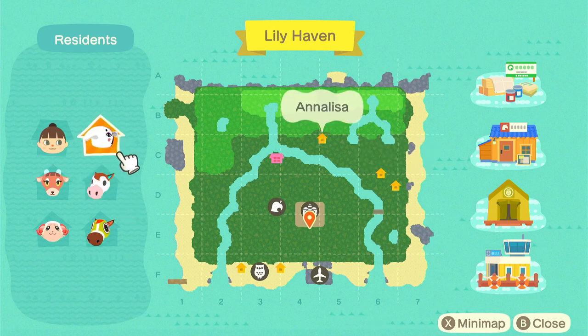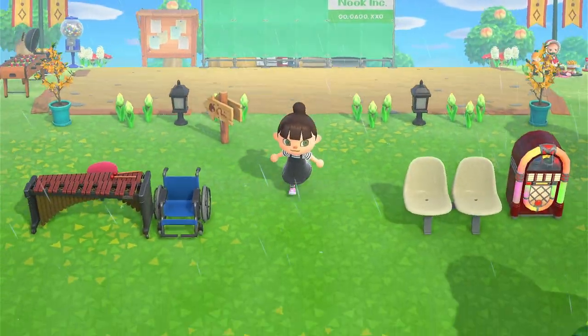Annalisa is probably the odd one out right now. I'm having a little bit of trouble really solidifying what I want to do for this farmcore theme. I really want to have like a little bamboo garden, and I feel like a Japanese-inspired character would be good for that. But anyway, it's Annalisa for now.